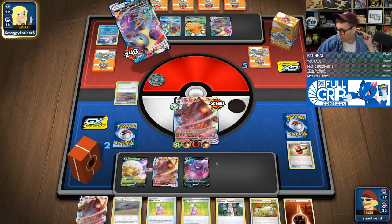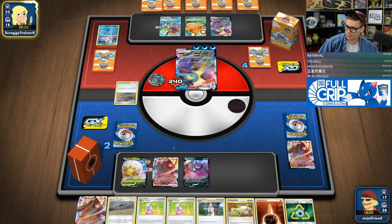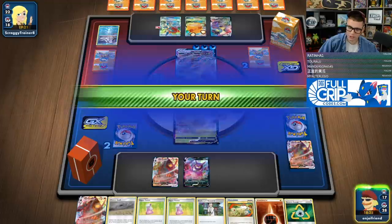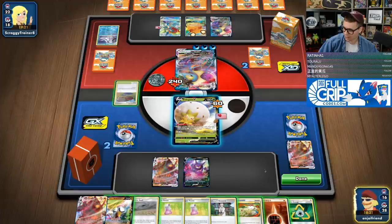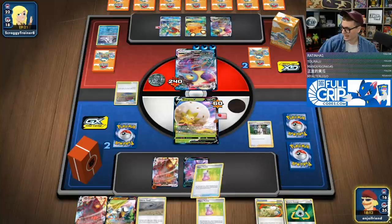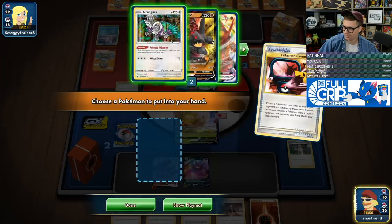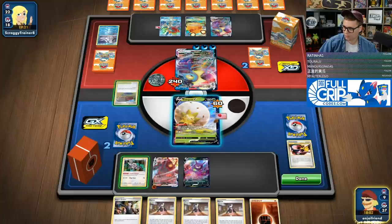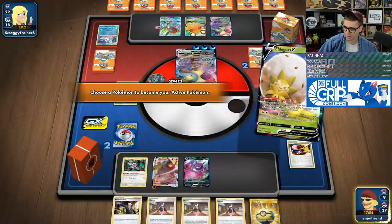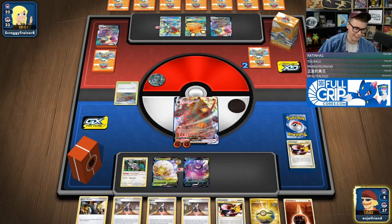We need to find that Oranguru and it'll be GGs. We've got Sirfetch'd — not quite going to do it. Energy, Research — need to find Oranguru and it's game. We've got Pokemon Communications, so long as Oranguru is not prized. And there it is — three Oranguru coming in clutch. We've got the Primate Wisdom, the Energy, and that is going to be GGs. Quick Ball on top of the deck would have also gotten us the Oranguru. Eruption Shot — and that's it. GGs, Scraggy Trainer. GGs. Boss to deck. And that's it for the video.